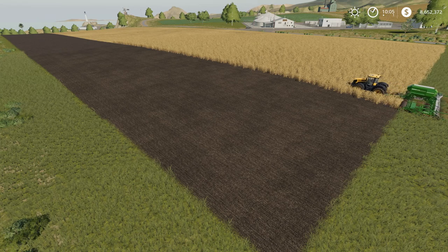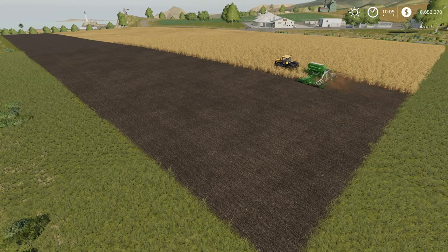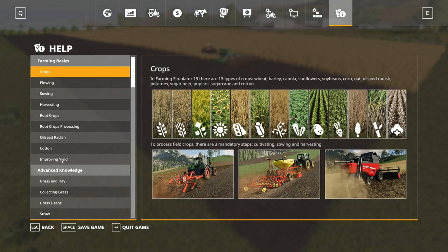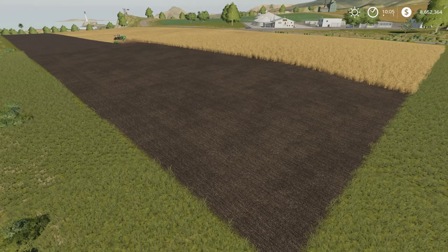For a corn field, every time you cut corn you have to plow it. You have to plow after corn, potatoes, sugar beets, and sugarcane to improve yield. So every time you plant corn and harvest it you have to plow it. If you want to do chaff from maize or corn, after you harvest it you're going to have to plow your field and do two stages of fertilization instead of one, and your field may also require lime.